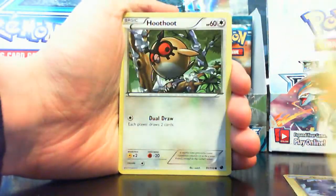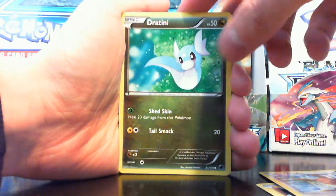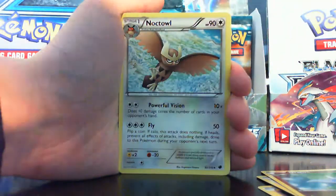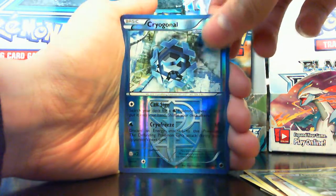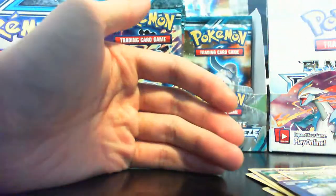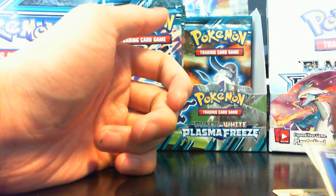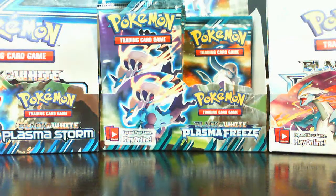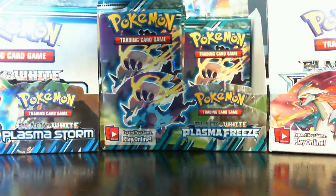Pachirisu, Treecko, Hoothoot, Eevee, Dratini — is Dratini the only dragon in here so far? That's crazy. Team Plasma Badge, great card. Noctowl, Grovyle, Cryogonal foil — which is not a rare, I thought it was — and Nidoking. Does 40 more damage for each Nidoking on your bench — that's a ton of Pokemon you'd need on your bench.